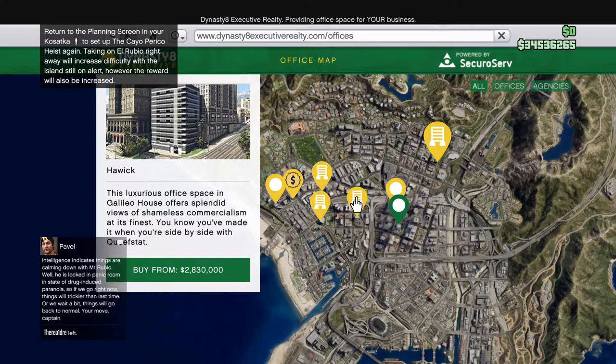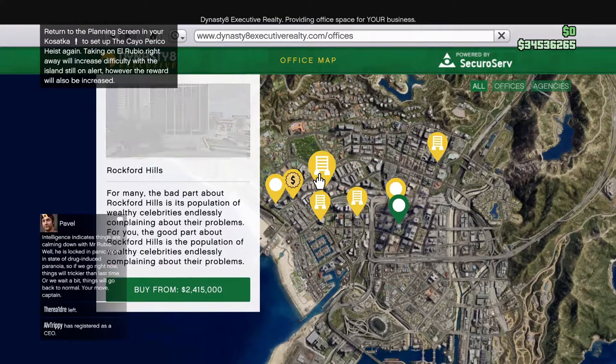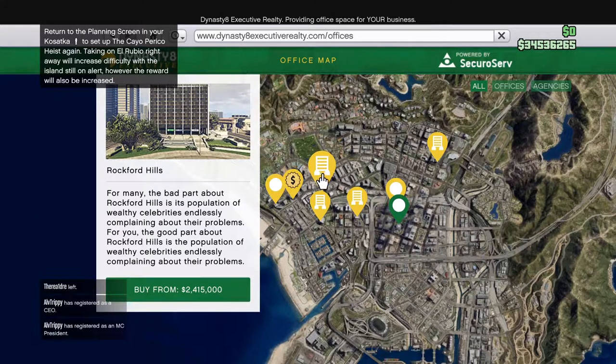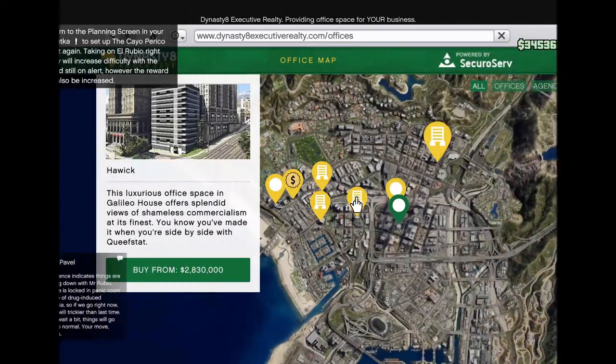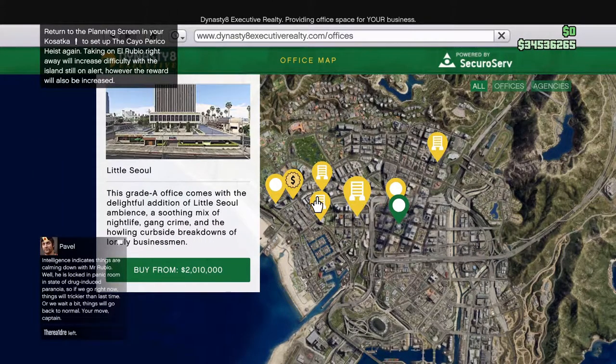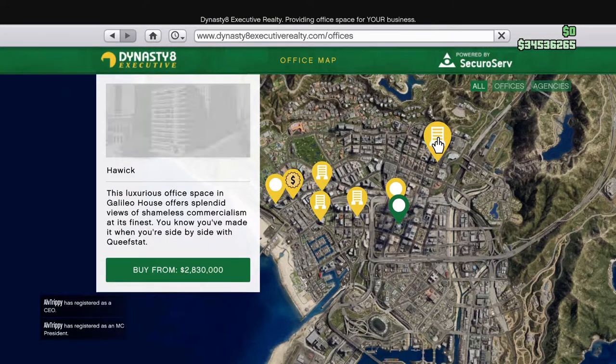The cheapest location is Little Soul at barely over $2 million, Vespucci Channels is about $2.1 million, Rockford Hills is $2.4 million, and lastly the most expensive is Highwick at $2.8 million. There are actually really good customization options for the agency, so you might want to cheap out on the actual location and splurge on the modifications.